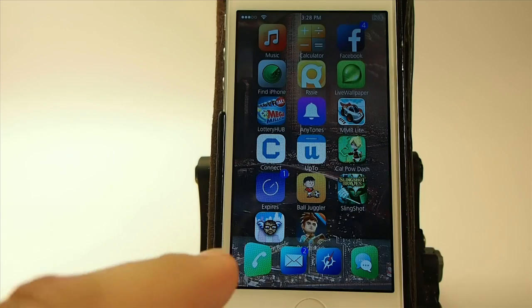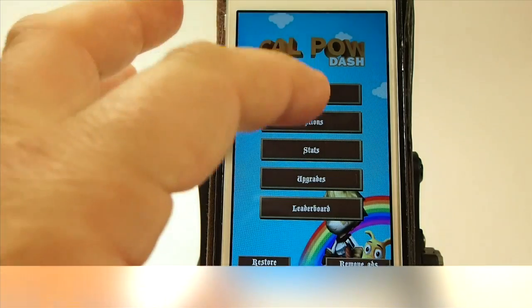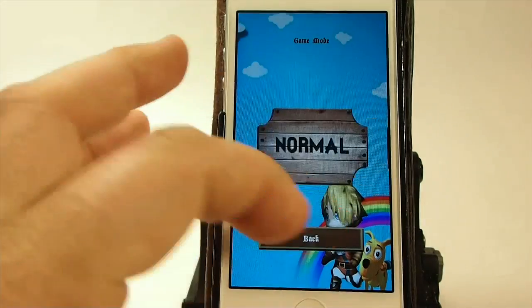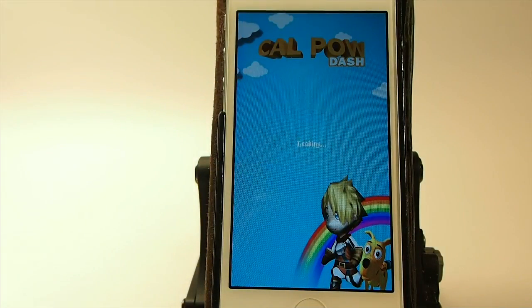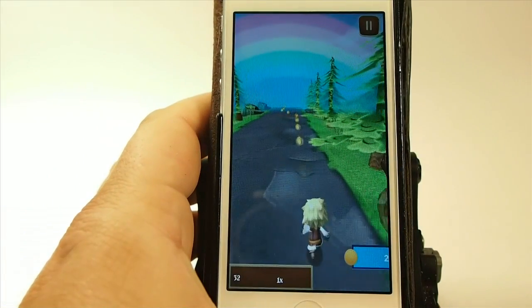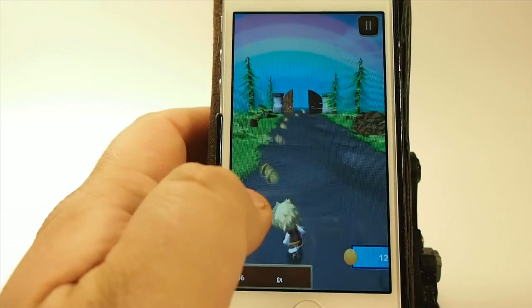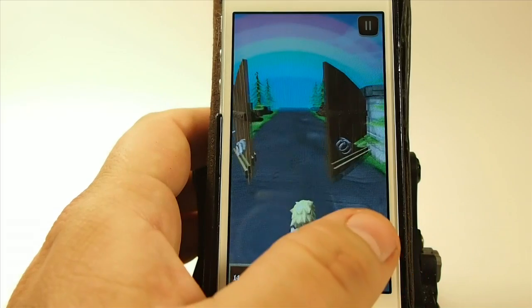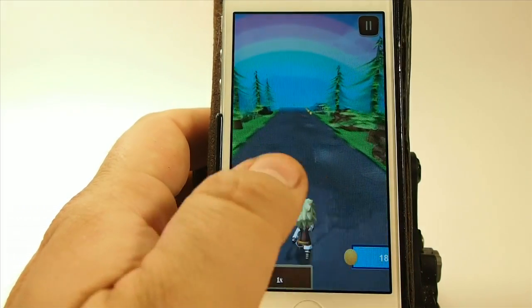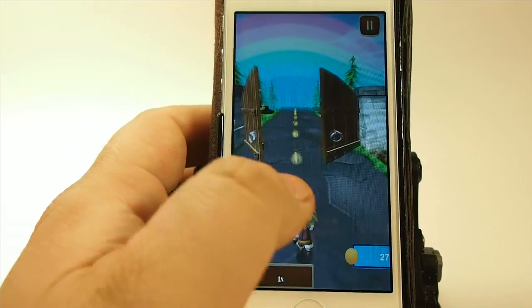The next one we're gonna look at is called Cow Pile Dash. We did a full review of this on the channel, so be sure and check it out. It's an endless runner. You're trying to rescue the princess without being killed. You need to collect all the coins you possibly can. And the farther along you get, the faster everything starts moving. You'll have obstacles along the way, like snakes that start crawling across the road.